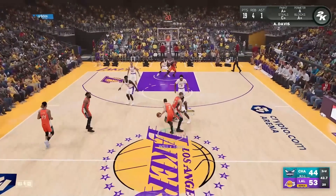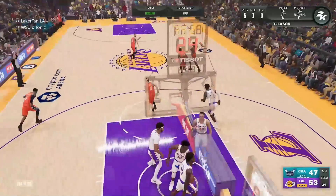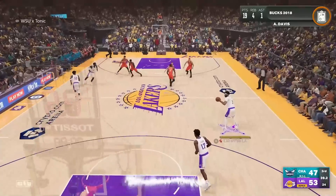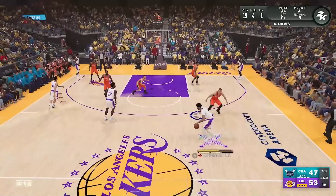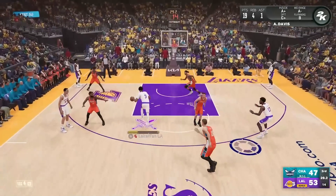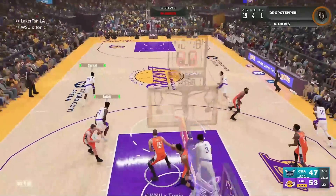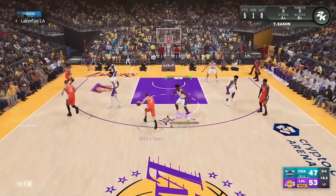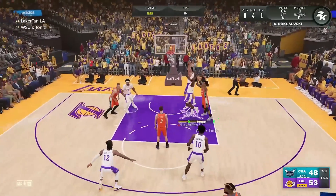I end the quarter on a weird lineup — Tari Eason at point guard, JT Thor at the three, OG at the two — mainly to give Ja a breather without going too small with Derek White on the court. We go more defensive. Tari gets fouled and hits two free throws. The best defensive lineup I've ever put on the court goes out there, but Jokic gets the pick-and-pop and I fly by him — a bit of a blunder. AD as the point guard for the two-for-one.